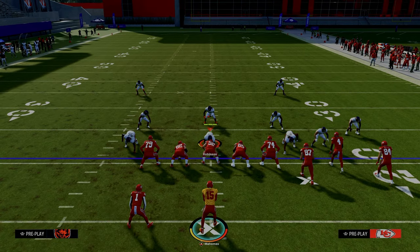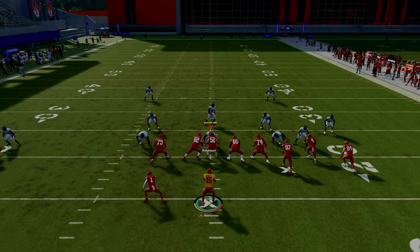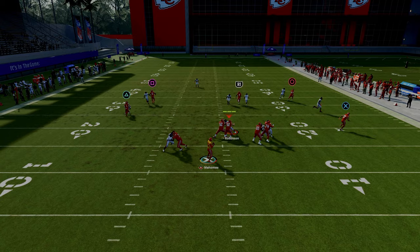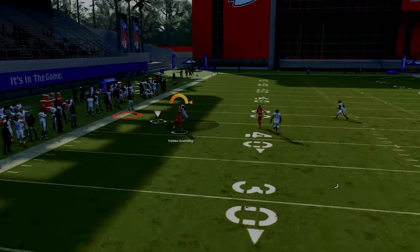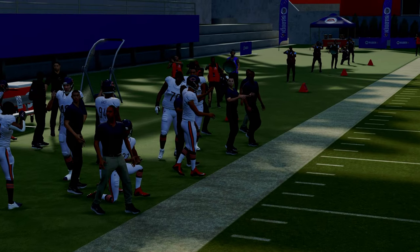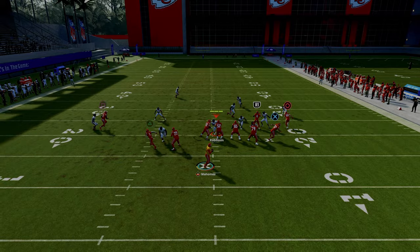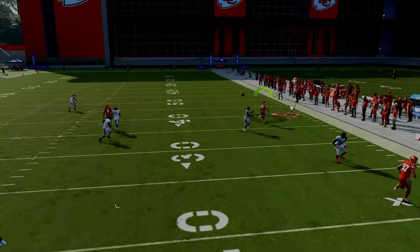The only real vulnerability to this play is man-to-man coverage, but what you're going to see is the C route on the left side a lot of times will actually get open against man coverage. You have some other routes as well if that does not work. First and foremost, your corner route on the right is really pretty good.